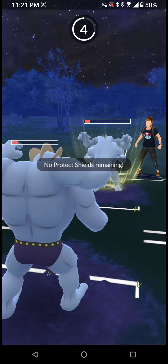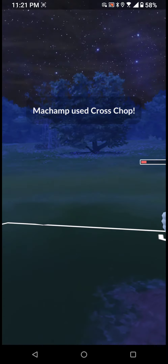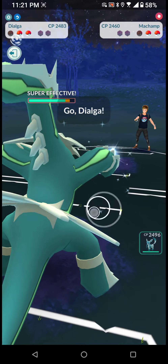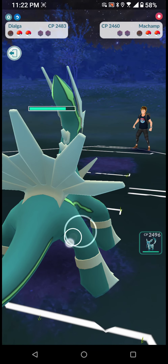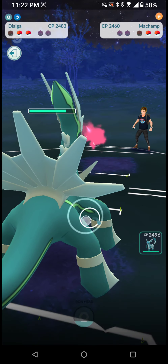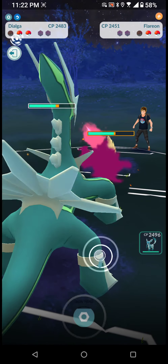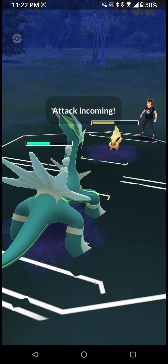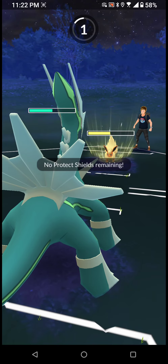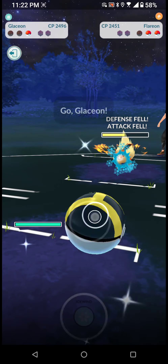Alright, so it's gonna be taken down. Luckily, then we have to go with our legendary Pokemon and save our Glaceon for last. We have no shields but he has no shields either, so he's going with a Flare. I made a great choice here — let's go with Iron Head. Oh, we have an incoming attack.